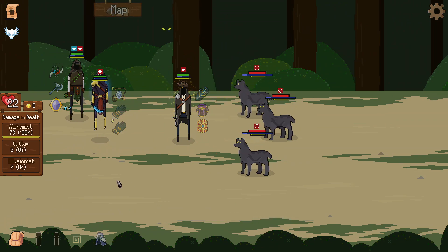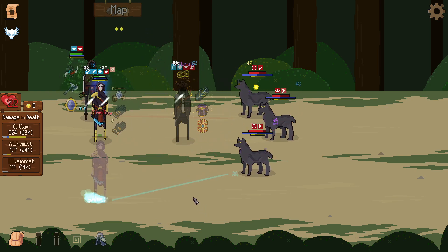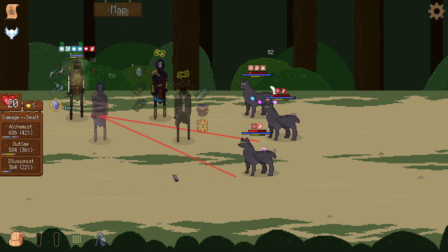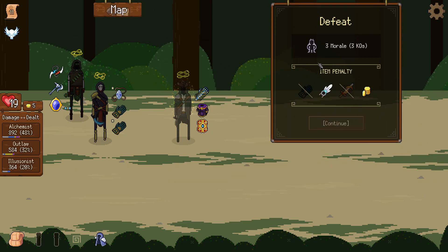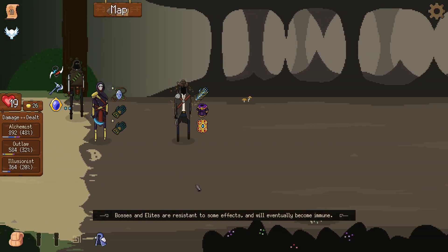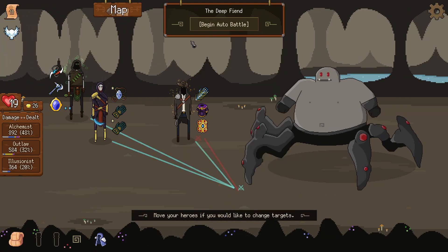Maybe the illusionist spawns so many illusions that we somehow magically survive. This doesn't really look like it. It's okay, we lost another trap but we wouldn't have picked it up anyway. Let's go for the boss battle — this should be a win. Let's fight.